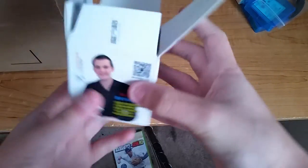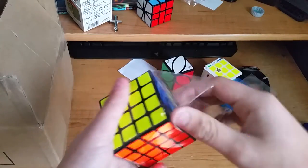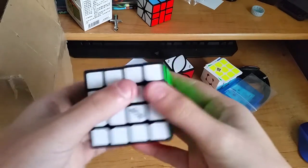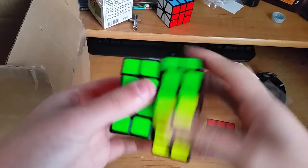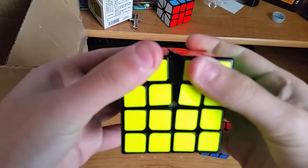Next in the box we have a Chi Wuque — there's a lovely picture of bulk on the box. I'm really excited for this; I've heard so many good things, like this being the AoSu killer. Right off the bat it has the same in-hand feeling as my Valk, which is not a bad thing. First turns — oh wow, oh yeah, it's really tight.